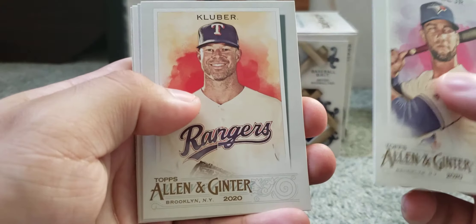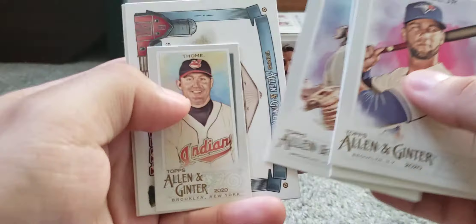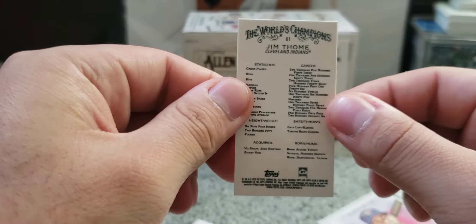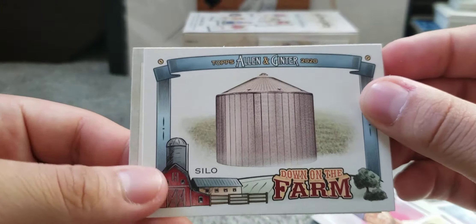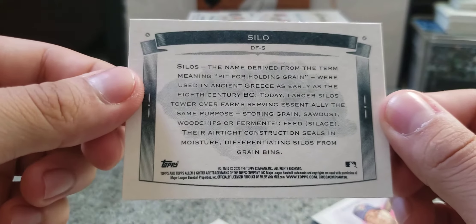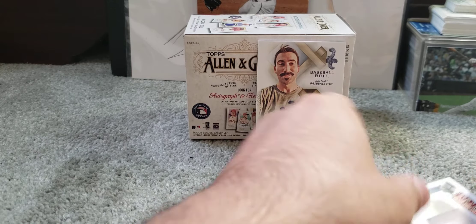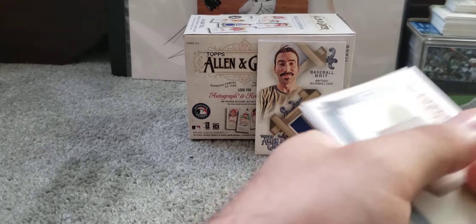Pack two: we get Grillo Jr., Corey Kluber, Dennis Eckersley, and a mini of Jim Tomei — just a regular mini. Then one of my favorite inserts — Down on the Farm Silo. It's interesting how they choose these cards; I'm curious what the motivation was behind these inserts.